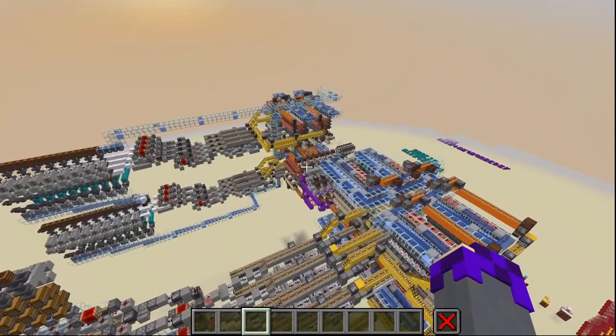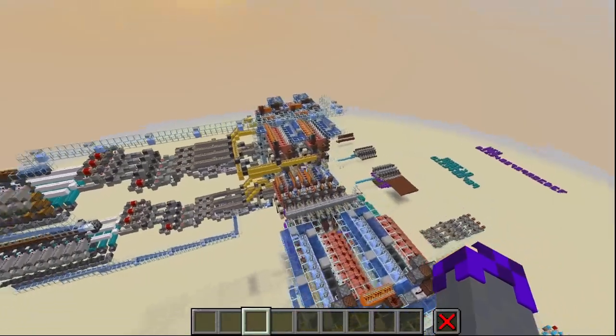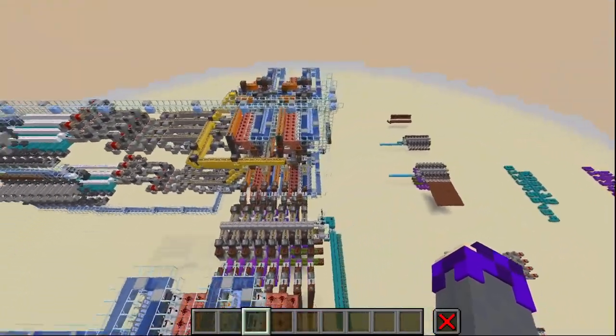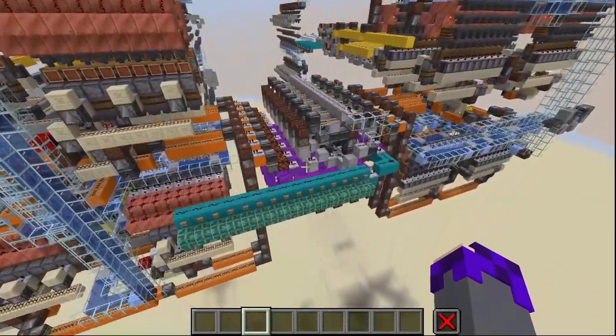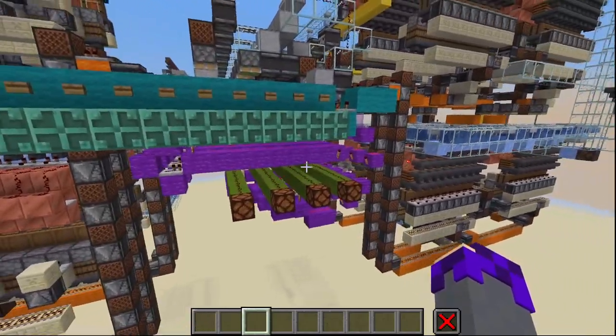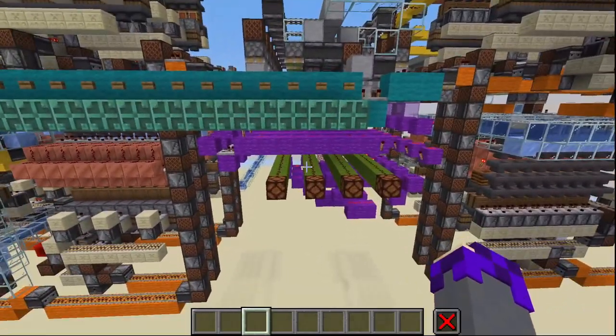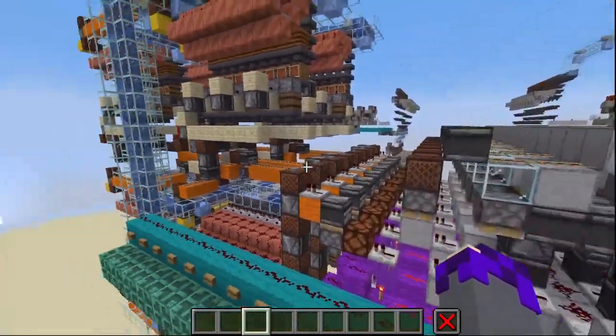Look at everything that we've had to do just to achieve this so far. We do have a couple systems in place that we're going to need in the future that we're not currently using — like this right here, for example. We don't actually use this right now, but we have it in place so that when we do need it, it's ready to go.